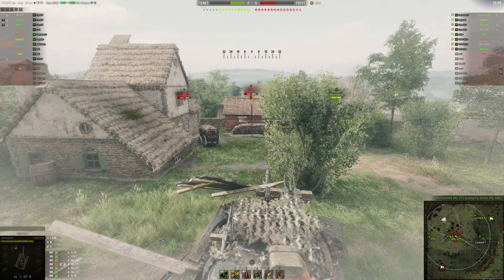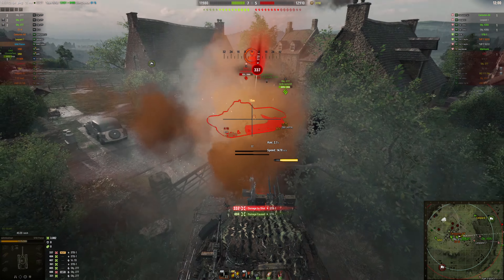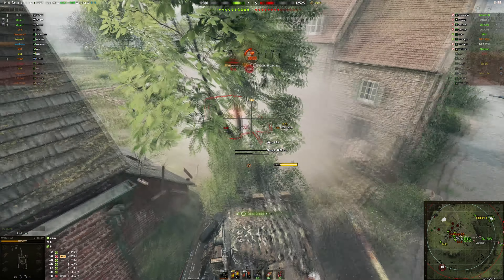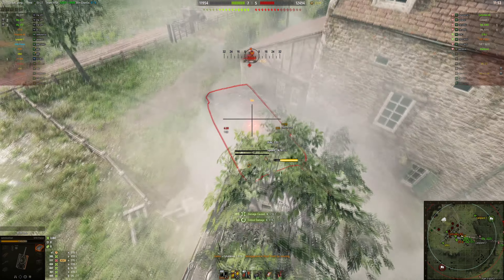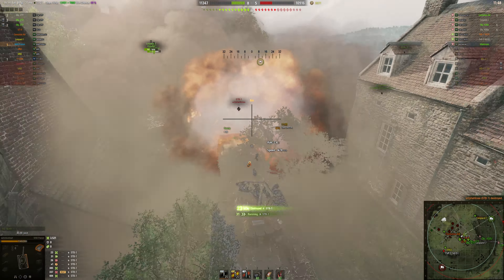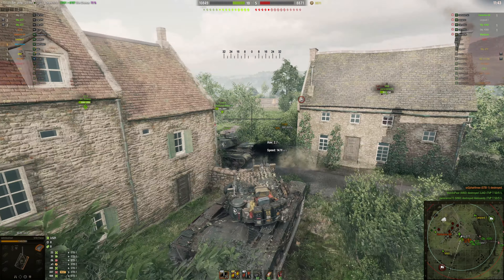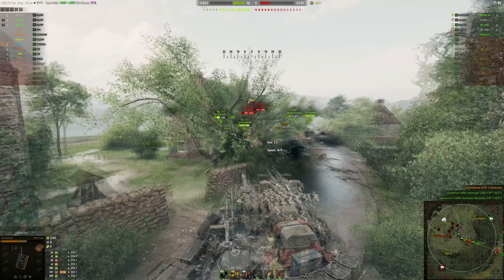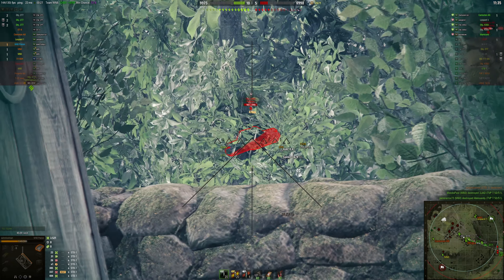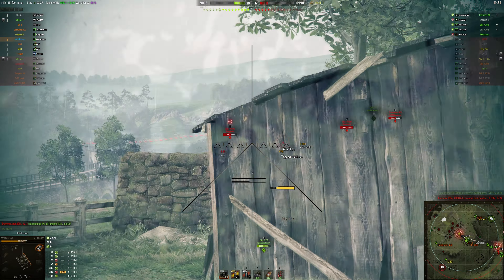Best representation right there — the STB just pops up. Then again he wasn't spotted so that was normal mechanics. Also, why is everybody spamming gold shells in this mode? It's not ranked, you don't need to try that hard. I have no idea why you're spamming gold to get top 12 on the team for the recon mission.